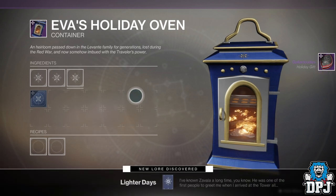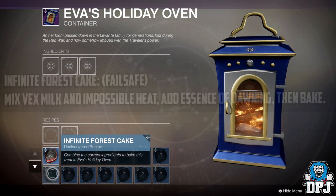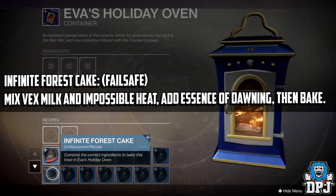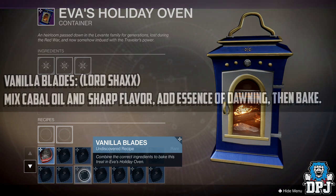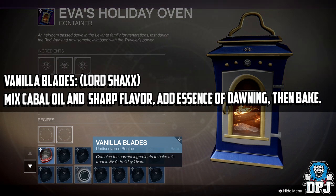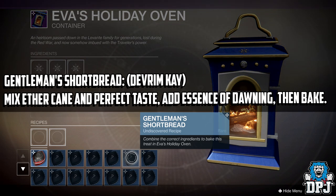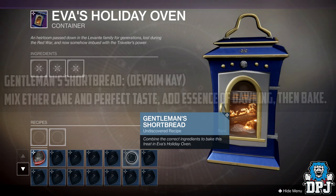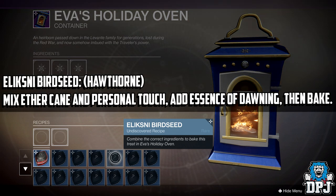The first recipe is for the Infinite Furry's Cake and this is for Failsafe. You need Vex Milk and Impossible Heat, then add the Essence of Dawning and bake. Next is Vanilla Blades for Lord Shaxx — mix Cabal Oil and Sharp Flavor, add Essence of Dawning, then bake. Next is the Gentleman's Shortbread for Devrim Kay — mix Aether Cane and Perfect Taste, add Essence of Dawning, then bake. Next is the Liksni Birdseed for Hawthorne — mix Aether Cane and Personal Touch, add Essence of Dawning, then bake.